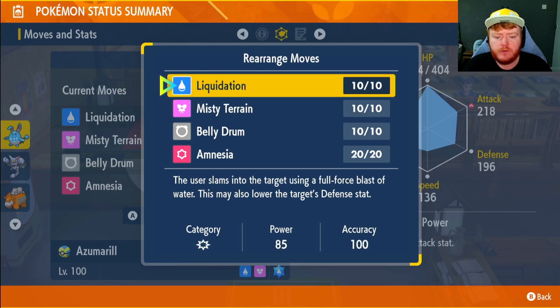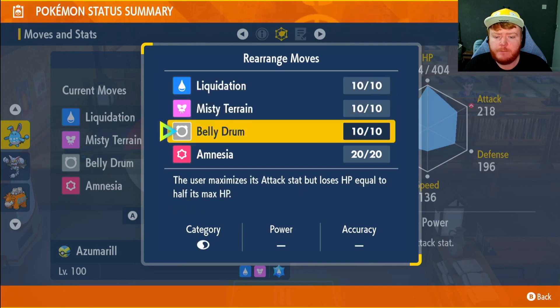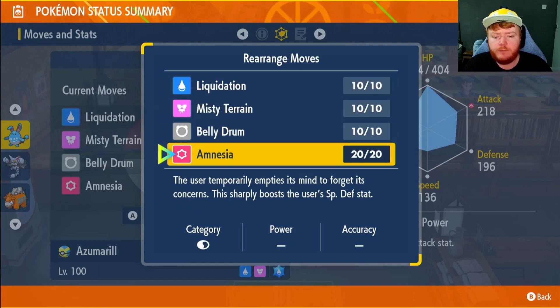We have Liquidation, a powerful move that drops the opponent's Defense. Belly Drum to maximize our Attack. And Amnesia to boost our Special Defense considerably, so if the Pokemon does have Solar Beam we can tank it pretty well if we get to plus four or something.